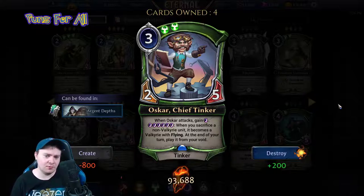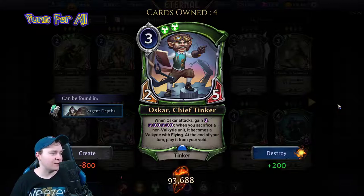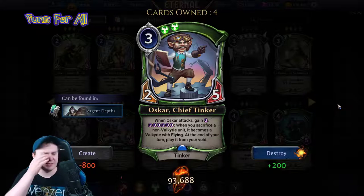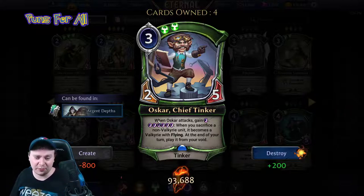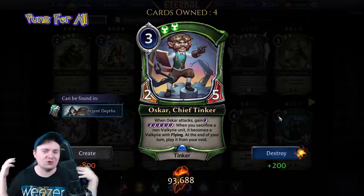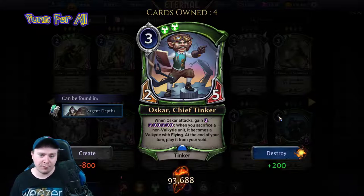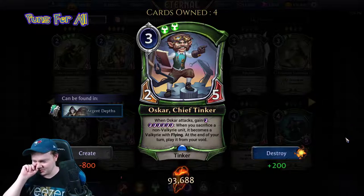There are various sac outlets — Defour, Combust, and others. Oh my gosh, this with Flame Bathe Retribution: you sacrifice something, give it exalted, and it comes back at the end of the turn as a Valkyrie with flying. I'm seeing it already — the wheels are turning. I'm going to build it. I have four Oscars and four Flame Baths.